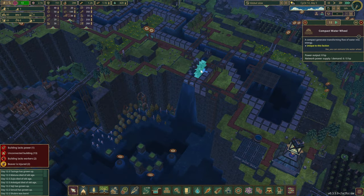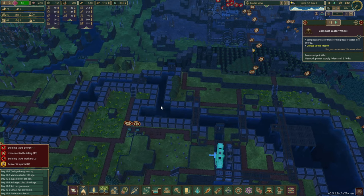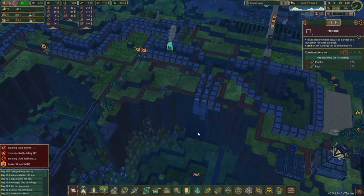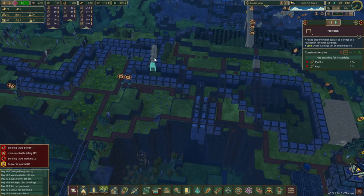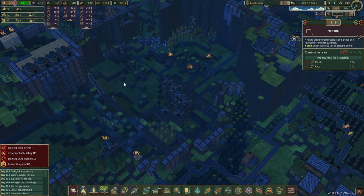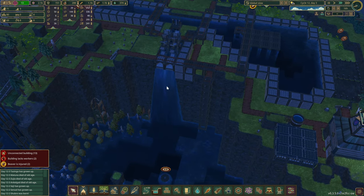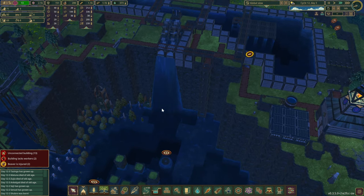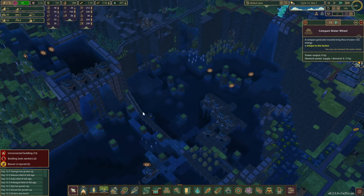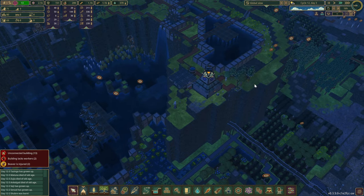Power is something we have started building — a few wheels, yes, they are not connected just yet. But I would like to have a couple more where the water is currently exiting from. One is planned over there, and we said we are going to build a couple in there as well. We could also create a little channel here so that the water coming down this waterfall always goes through the water wheels on both sides of the mountain.